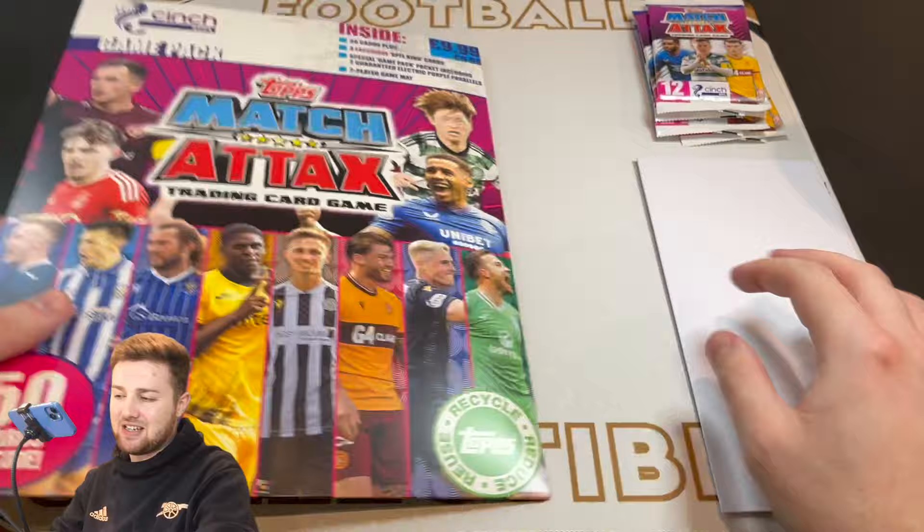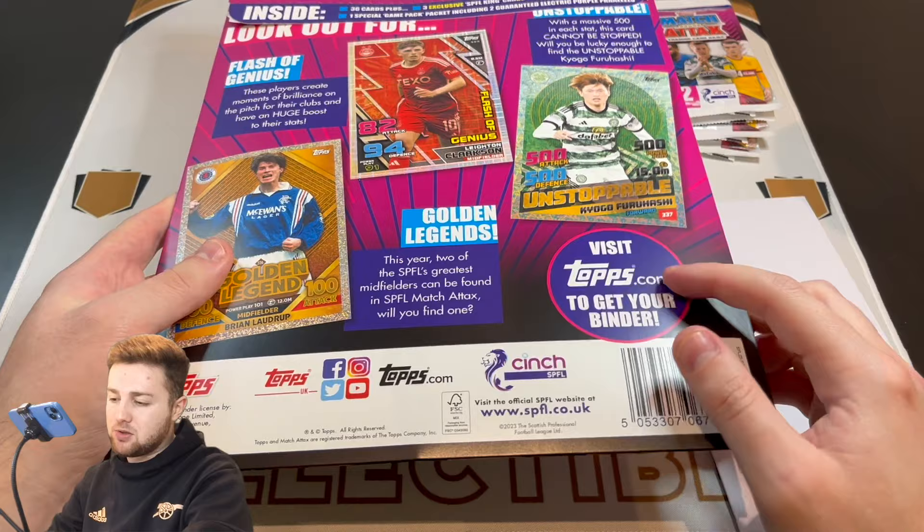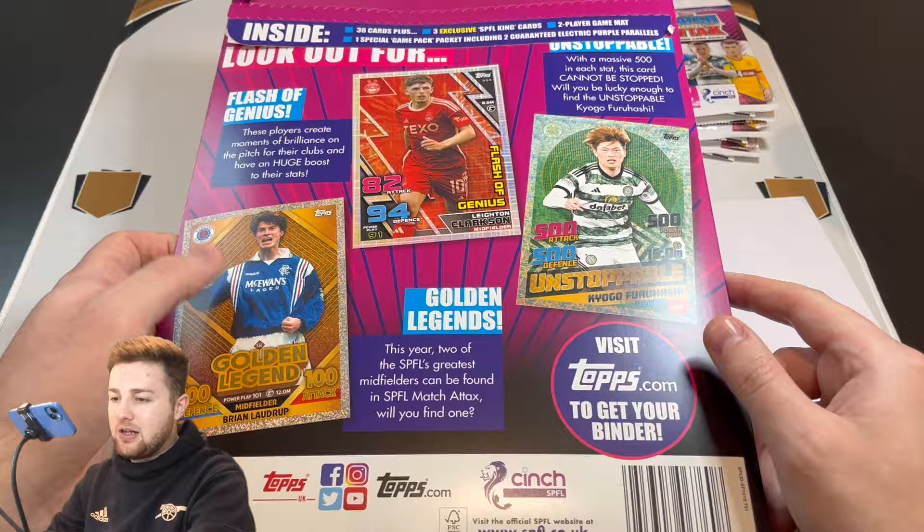You get 50 cards inside here. As I said, the starter bundle also includes one random SPFL King, four packets, and two multi-packs — we'll show those in a separate video. If you do want a binder, you can pick one up at Topps.com. I've already put in an order for a binder and another box of packs, so there will be at least one box break on the channel.